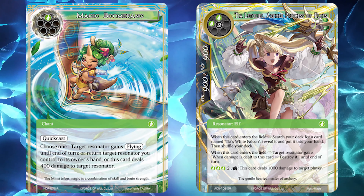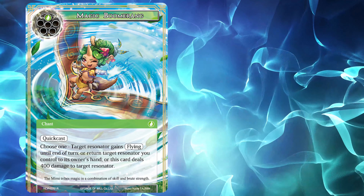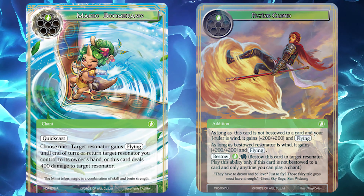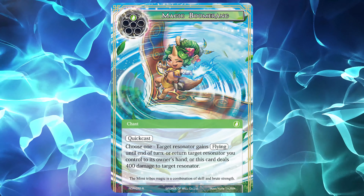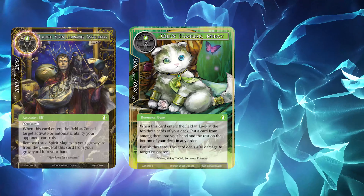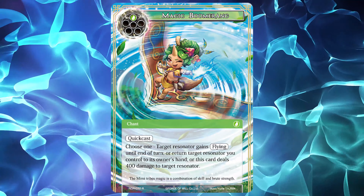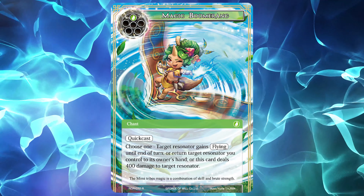Being able to give a Resonator flying can lead to potentially damaging swings, something Faeru had capitalized on in formats past with cards like Flying Cloud and Viola. The ability to bounce a Resonator is a great form of protection, and also a good way to reuse particularly strong enter abilities like those on Lorite, Miike, or Jubei. Overall, the offensive and defensive utility Boomerang provides makes it a strong choice in any win deck, which is why it ends up in my top 3.